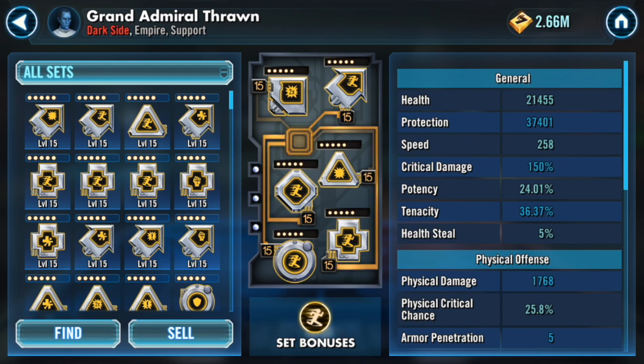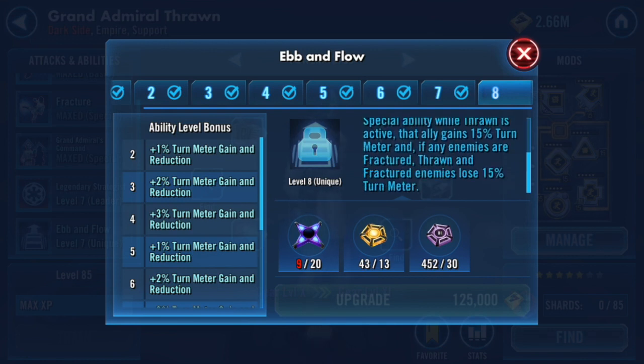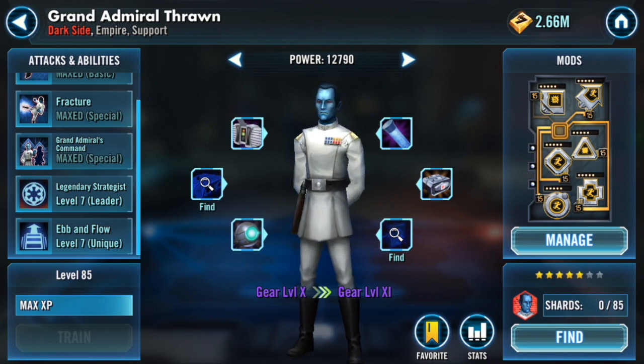I'm going to show you guys a battle against Rex, General Kenobi, Grand Admiral Thrawn, R2, and Nihilus teams — it is super necessary that he fractures Nihilus first so that when R2 does the smoke screen it does not stealth Nihilus, so I can still attack him. I'll show that in another video. As for his Zeta, I'm not totally sold on it — if anyone has it and found it game-changing, let me know in the comments. The 100% counter chance and Tenacity while enemies are fractured is nice, but it's only while enemies are fractured and I don't use any Empire characters. I'll probably end up giving him his Zeta next though.